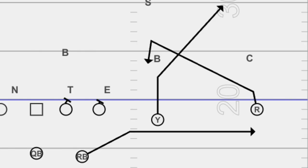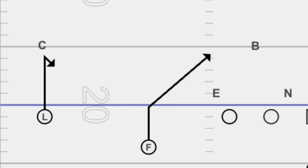So the R runs a snag — it is a slant-sit. If you're brand new to football, the Y has a four-step corner. That is very important — a four-step corner. The running back, the F, has a shoot route. The reason why it's a shoot route is so it puts pressure on the corner; a swing really doesn't do that. F on the backside has a one-step slant — he is the hot. And the L on the very far left is a three-step hitch.